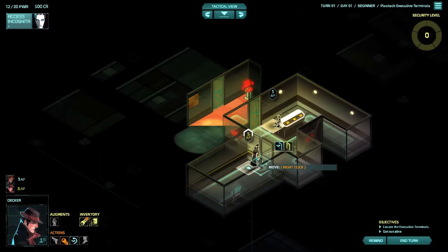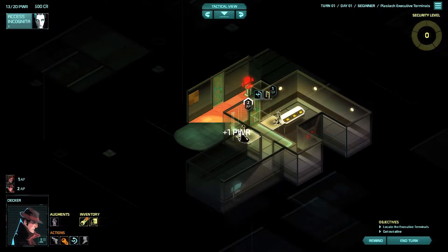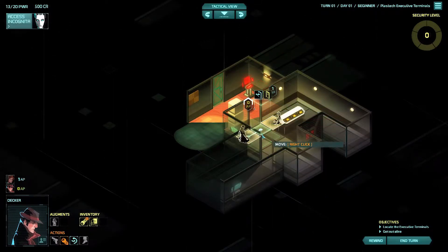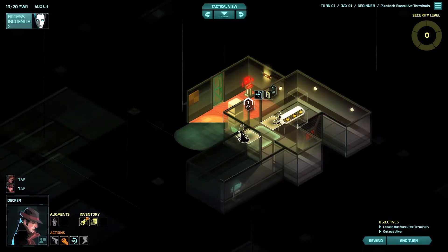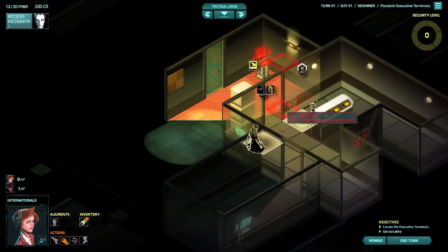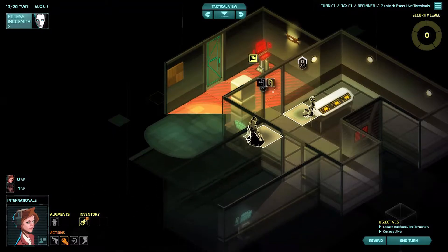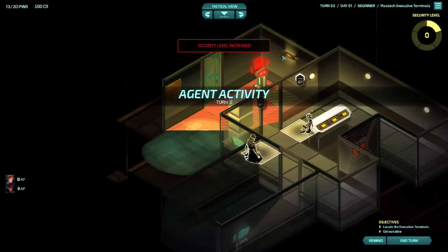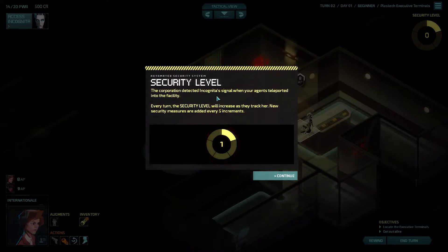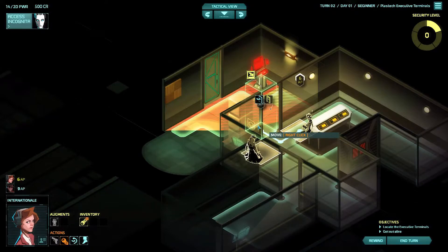Come here Decker, go ahead and hack that. Open the door and give it a peek - he doesn't see anything so it's probably down this end. She has one point left. The corporation detected Incognita's signal when our agents teleported into the facility - every turn the security level will increase, with new security measures added every five increments. We want to do this as quickly as possible.